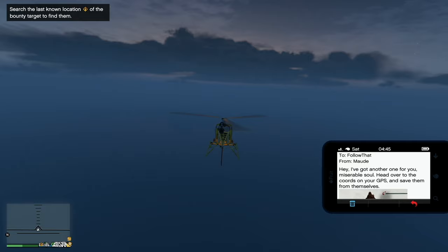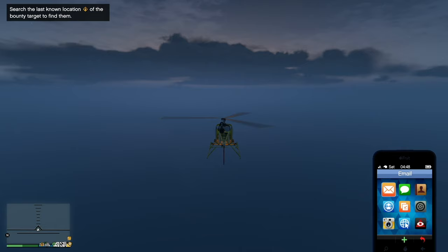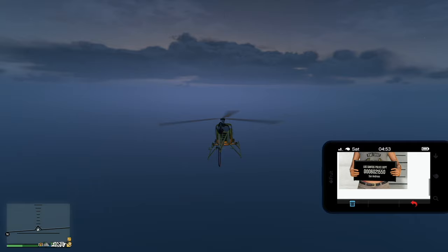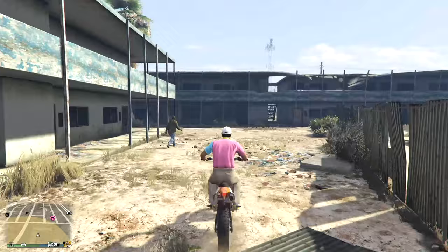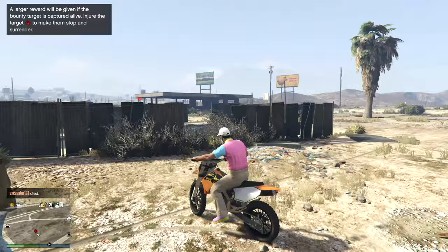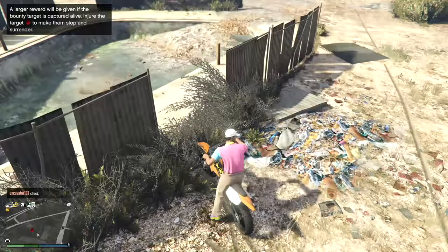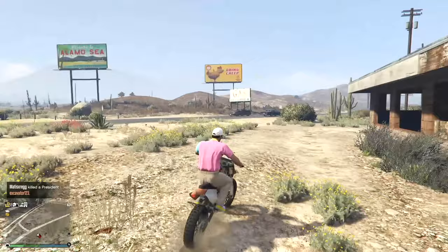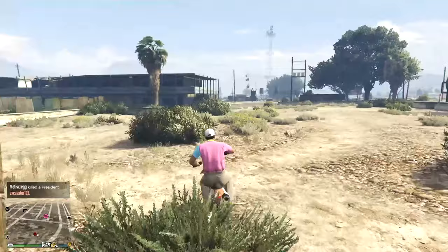About ten minutes later I got the second email from Maude - same deal. Here's the mugshot for the second bounty target, it's this woman. Let's go into the circle and explore all the way around until we find her. There we go, just popped up - see that little red marker. Sometimes you have to go in and out of buildings as they're in awkward places. There she was running away, but even when they run away that dot stays in place. Doesn't look like she's armed, so let's just give her a gentle tap.